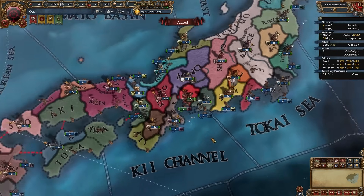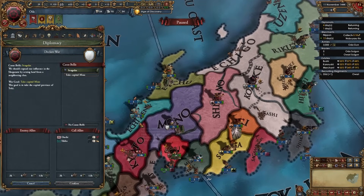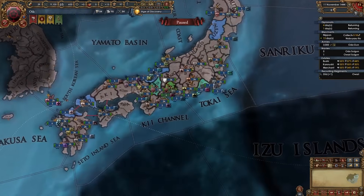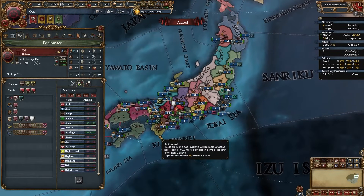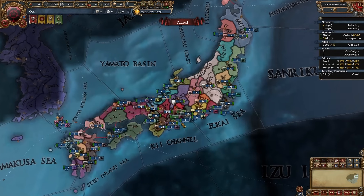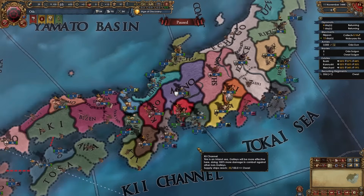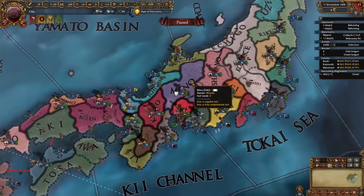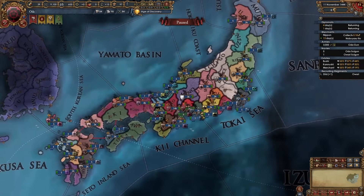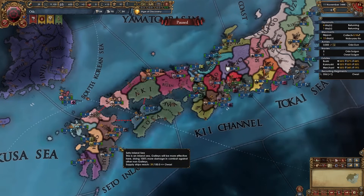As any daimyo we have a special CB to use versus other daimyos — the Sengoku CB — and that's everything we're going to be using. No need to spy on anyone, and don't set any rivals just yet — we don't want our rivals potentially allying each other. When starting as Oda you could declare on any of the three nations you border. Toki has a level 3 fort so ideally you'd declare on Tokugawa or Kitabatake. For any other daimyo, look for whichever neighbor is easiest to fight.